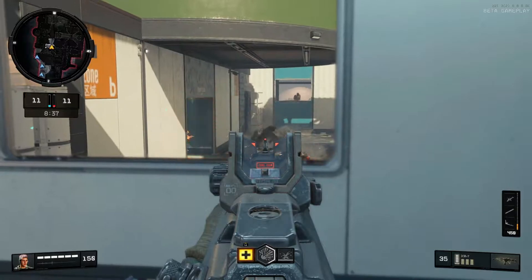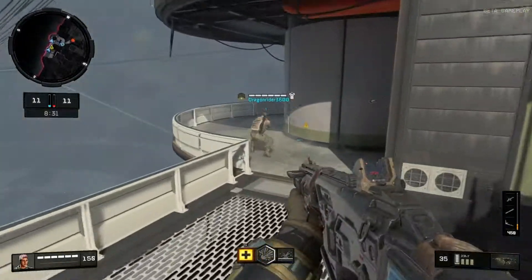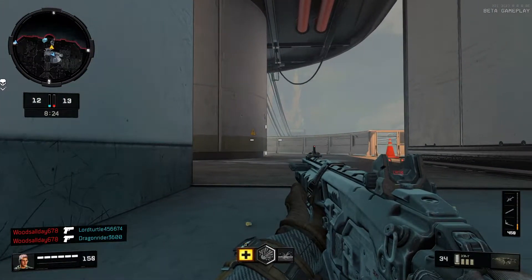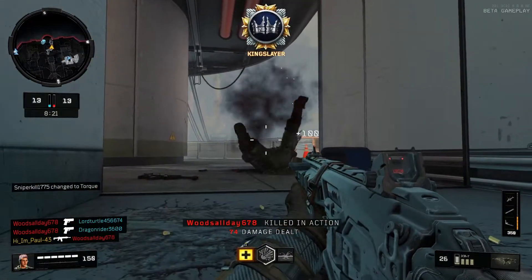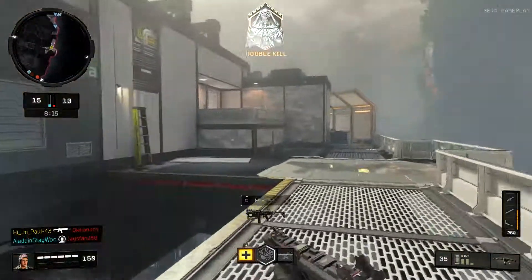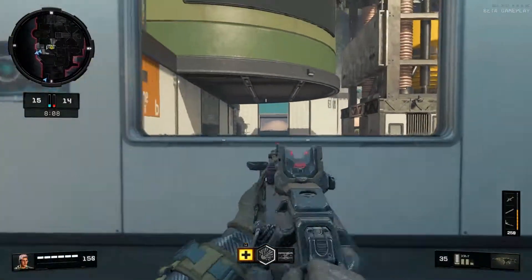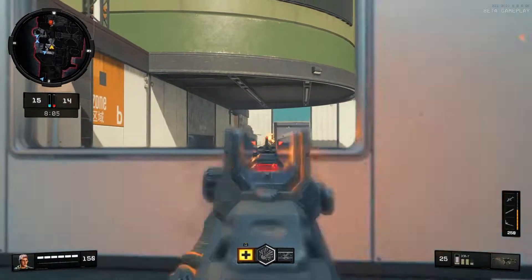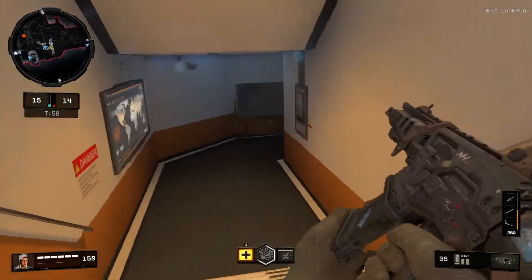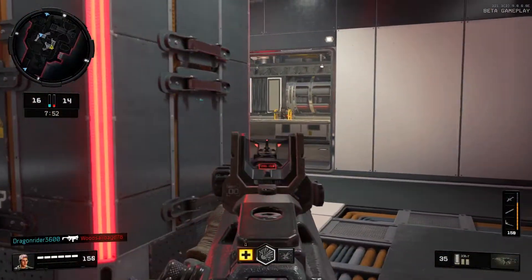If you liked Black Ops 3 you're going to like Black Ops 4. It's basically Black Ops 3 — same movement without the extra jumping and stuff like that. And the health stim you've got to get used to. Whenever you get shot you've got to immediately hit L1 to heal up. There's a little health aid on the bottom left — a little plus sign — that means you are ready to use your health. It's just another thing to get used to, not really game changing. It's just kind of a way they're changing up Call of Duty.